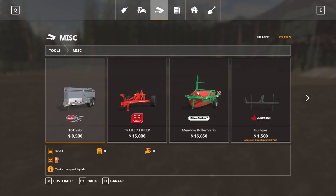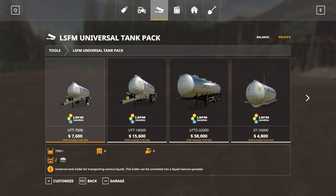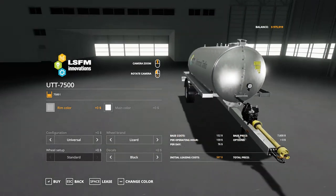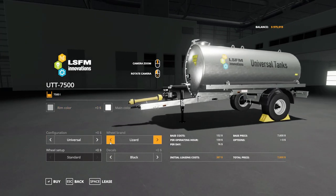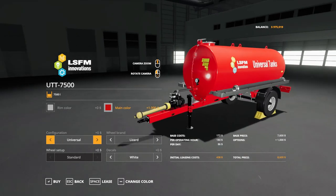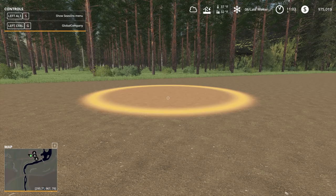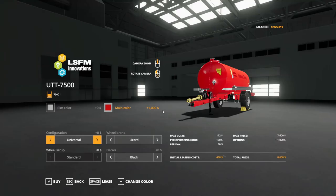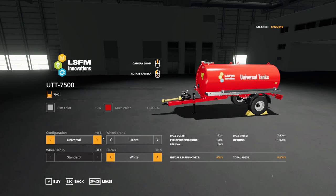I know the universal tank works — for transporting various liquids, you can convert this trailer. The only thing I don't like is I wish the PTO attachment was gone, because I want to pull it with my truck. Let's go with Nokian, Lizard brand, white decals, and let's make it red for gas. Let's buy it — I'm setting it before buying so I don't have to drive back to the shop. Case red, white decals just because black ones don't show up well. Lizard tires.